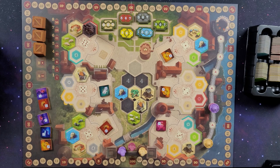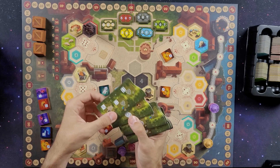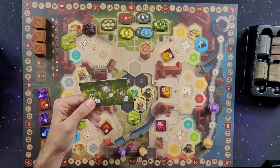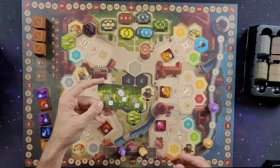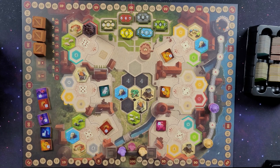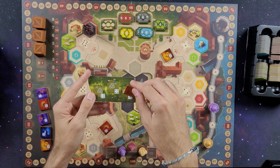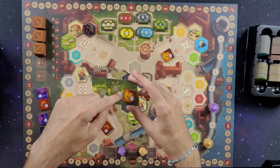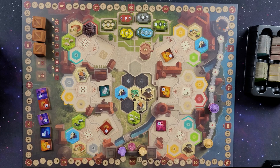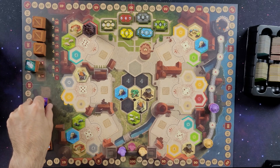The trade route expansion gives each player two or three trade route cards placed next to their board. When selling a good, instead of returning it to a supply, you cover the matching spot on your trade route card to claim that bonus. Once all spots on the card are filled, any further goods sold go to a general supply. Other mini expansions add extra tile types like white tiles.